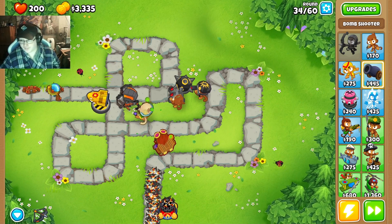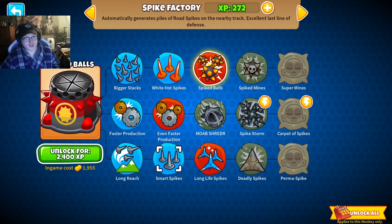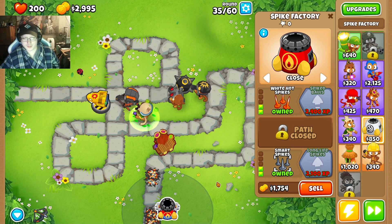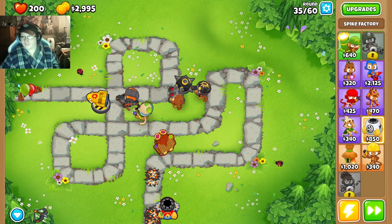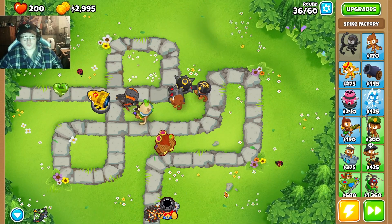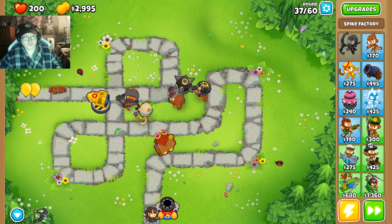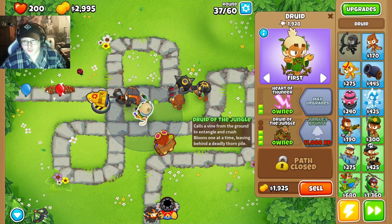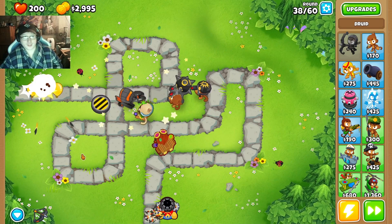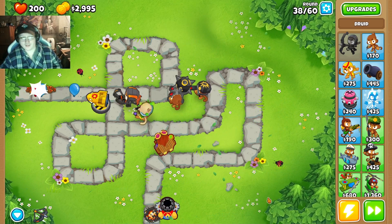You can barely see anything. Smart spikes — we'll set it to close. As you can see here, Druid of the Jungle creates these spiky vines that deal damage as bloons go over them, so that's really good. Plus it kind of grabs a balloon and crushes it — it's a little hard to see, but that's what it does.